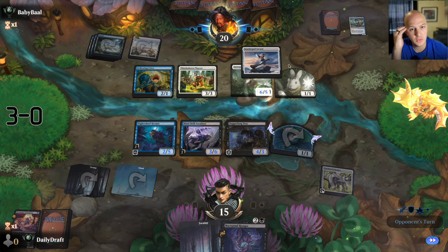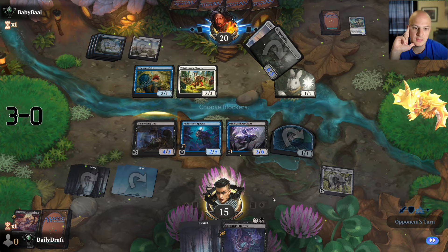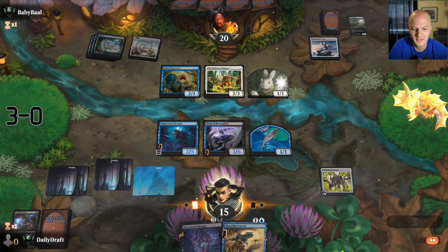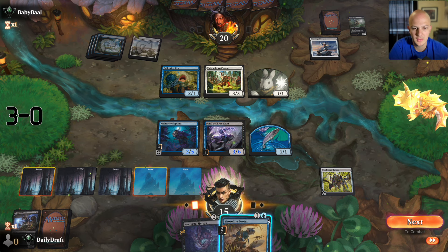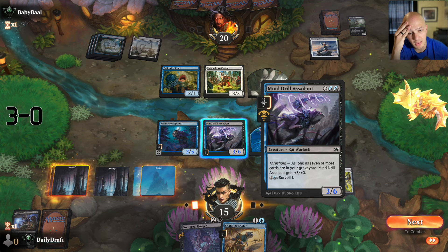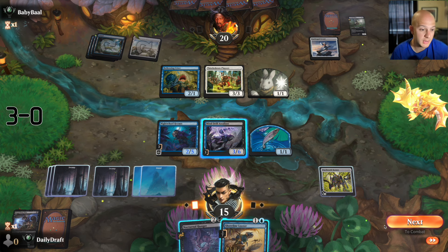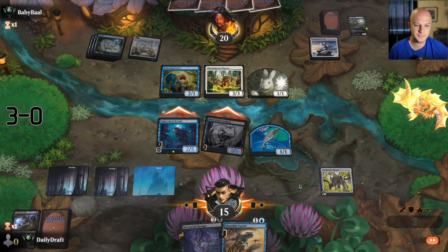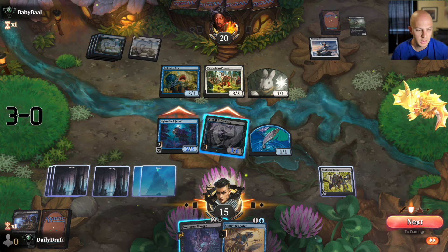I've lost to this card in my pre-release in two separate games by two separate people — it just makes their cards so big. I have to take six again. They got priority and everything — go to nine. I should have seen that coming when they tapped specifically to hold up Shore Up, but I think I still had to attack to get the Shore Up out of their hand. I just traded my removal spell for their Shore Up, and got the chump with the fish.